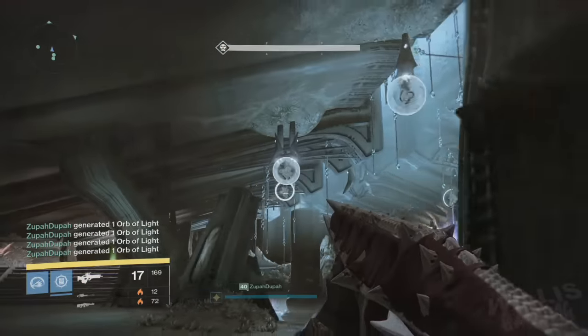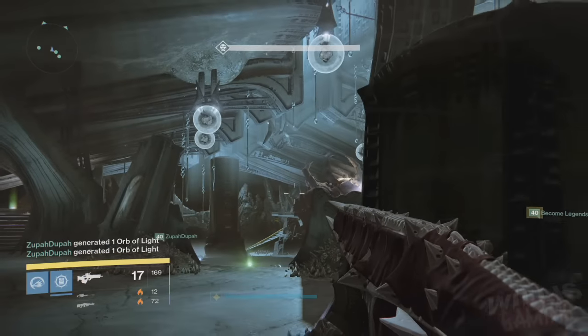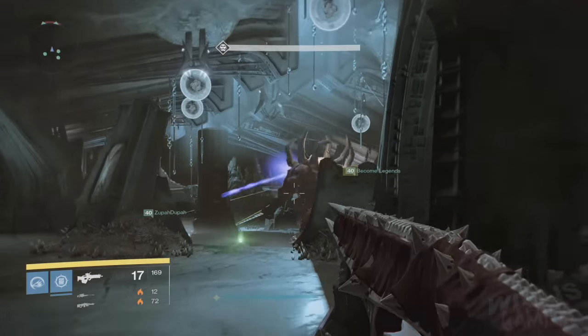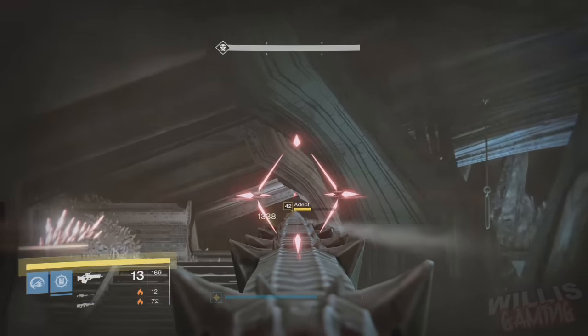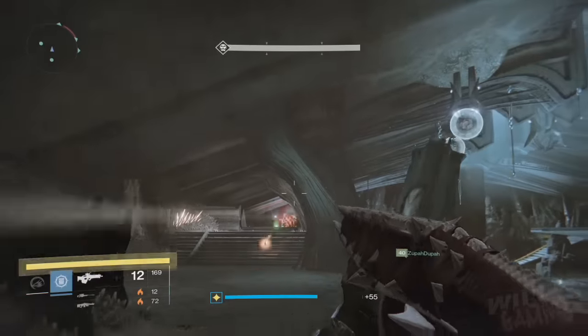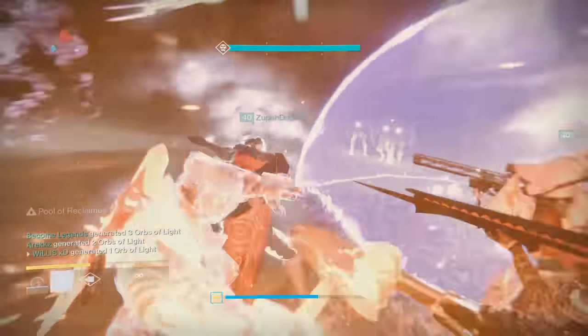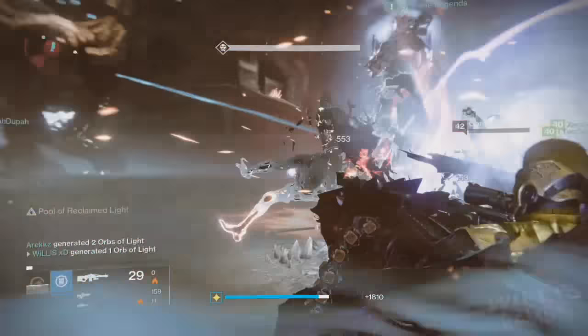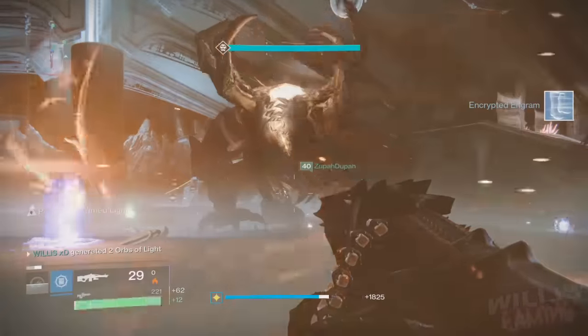Essentially the challenge mode for this week is: make sure everybody grabs the gaze at least once before you fail to capture it. Deaths are allowed but it obviously makes things more complicated because you need six people to get the gaze. I recommend for the damage phase you have an ad clearer — I was actually a Sunbreaker Titan using my sunspots to clear all the Taken. It gets really hectic in there, so if you have Titans with Blessing of Light and Weapons of Light it really does help out.